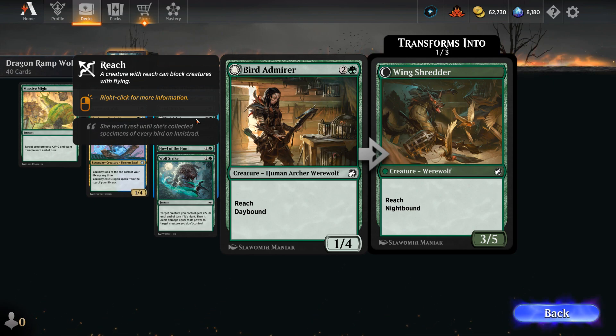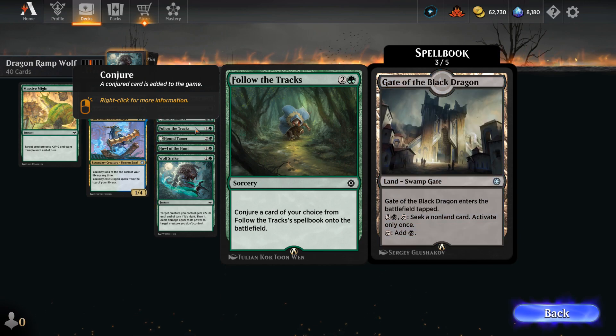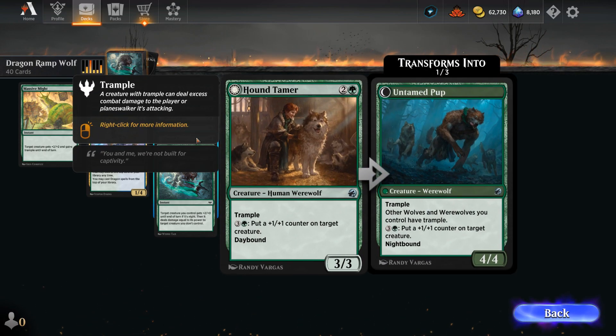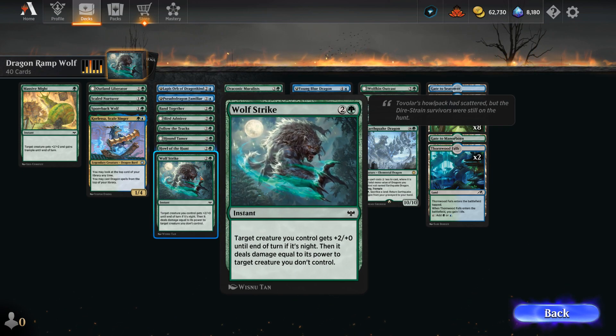Bird Admirer as a 1-4 Werewolf with Reach. There's Follow the Tracks as a ramp spell, can find one of these gates and put them in play. Hound Tamer, also quite powerful, can pay 4 mana to put a plus 1 counter on a creature. We've got Howl of the Hunt, which can potentially be used as a combat trick, giving our creature plus 2 plus 2, untapping it at instant speed. So we can also pass the turn, let it transform to Night Time to transform our werewolves and still have a relevant play. Wolf Strike, another good removal spell.